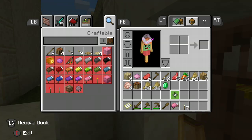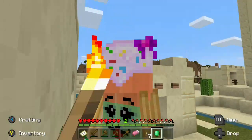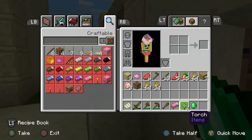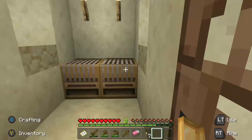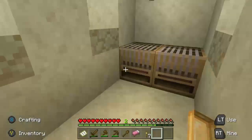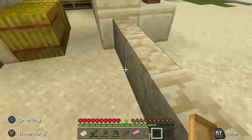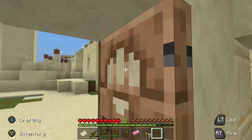I can't believe I have an emerald — I'm so happy! What are these things? Oh yeah, you can make a banner. I like the sound, like pages in a book. Oh, I can't get out — wait, oh no!